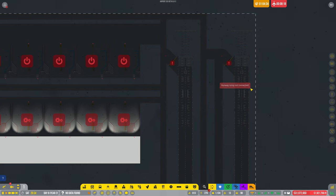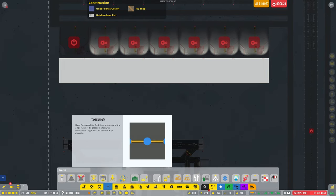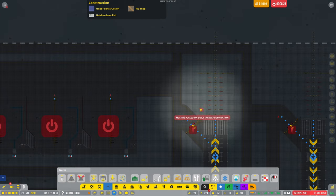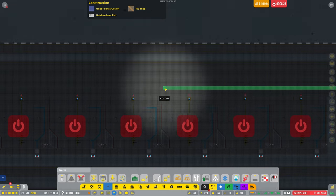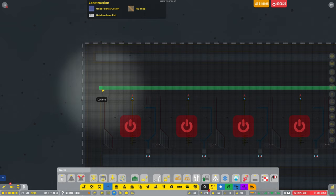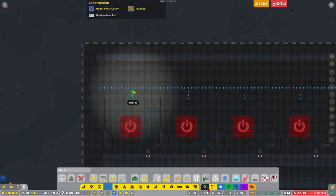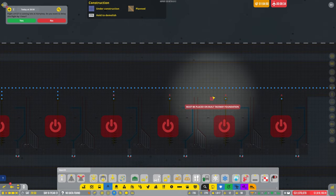All right, so what do we need to do next? Runway not connected — we need to connect all them up. Let's put some paths in. Let's do it across there because that's going to be where they can push out to. Let me do those bits there.